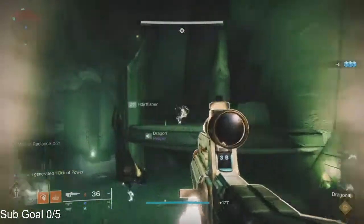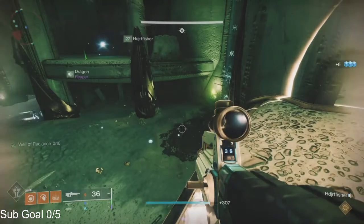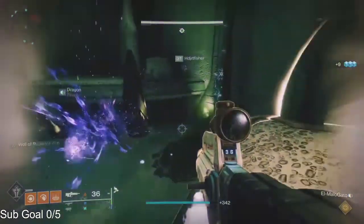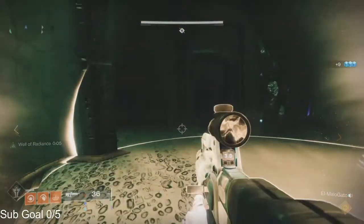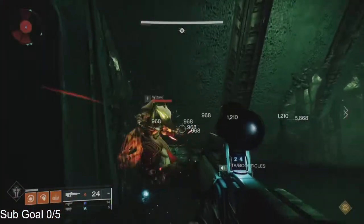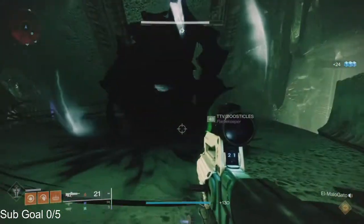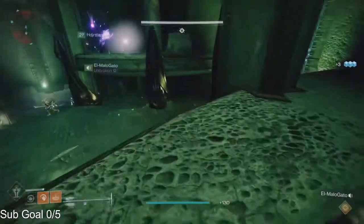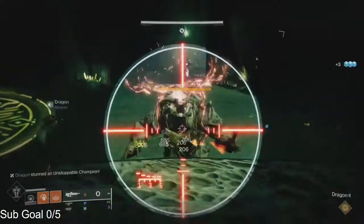It's an unstoppable ogre — you want to stun it with an unstoppable mod on your gun. However, because this ogre comes out of a puddle on the ground, you need to make sure its feet are on the ground before you stun it. If you stun it while it's still in the process of spawning it will not stun — it'll just continue running to the middle plate where people are depositing their stacks. Feet on the ground first, then stun.